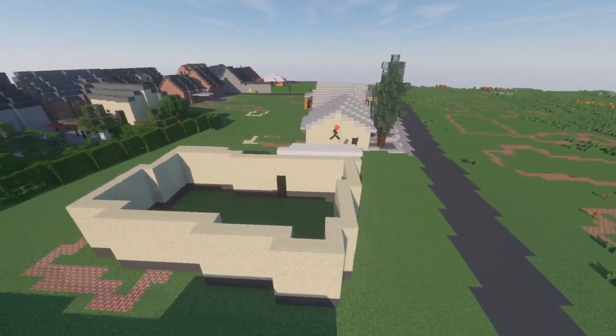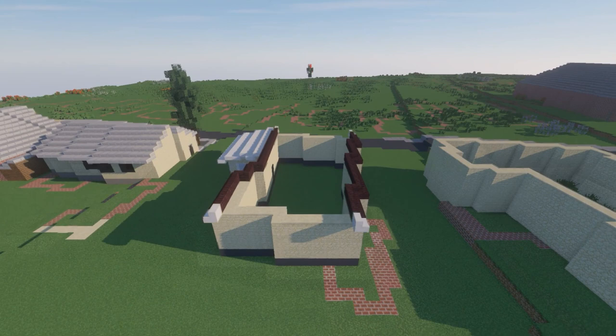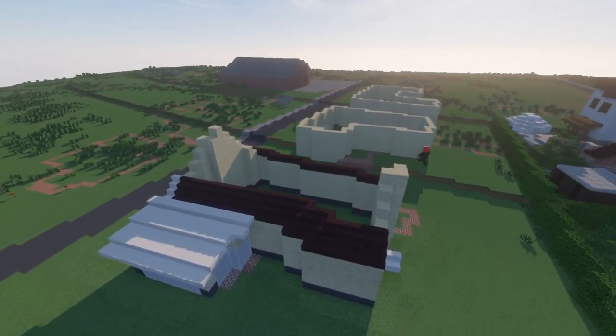In order to get accepted, at least two average-sized buildings should be built, or you can do one very big building — all depends on your preference. Reviewers judge your builds on the detail and accuracy of your buildings, so be sure to make them the best you can.